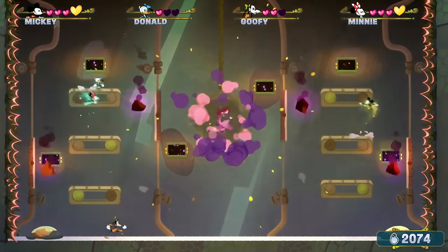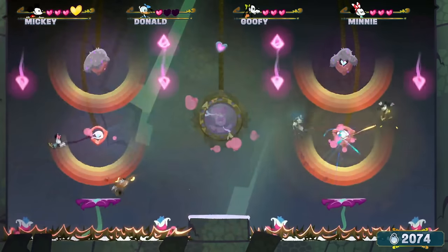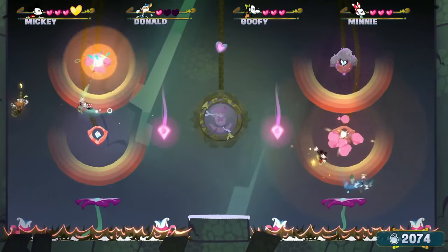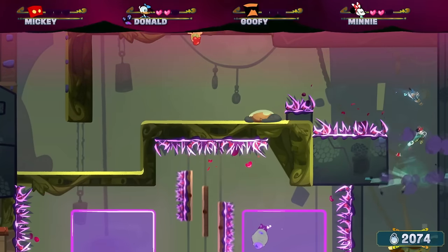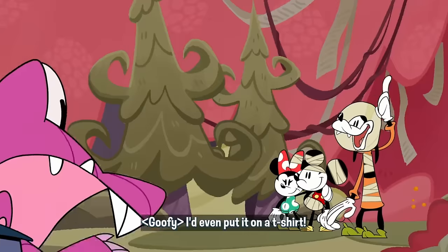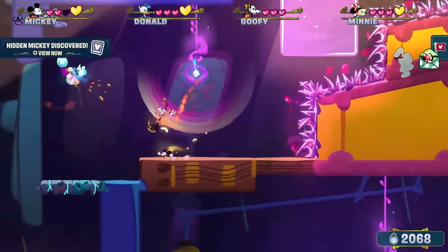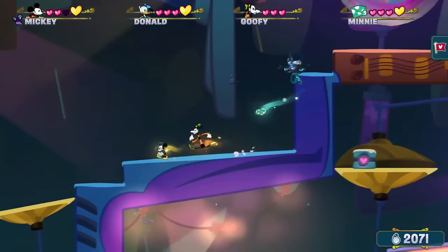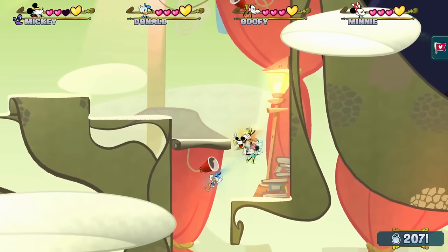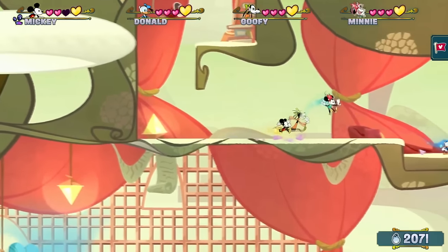Disney Illusion Island takes inspiration from Mickey Mouse Illusion games like Castle of Illusion and World of Illusion and modernizes it with brand-new hand-drawn art and four-player co-op gameplay. It's kind of like a Metroidvania but with no combat — you'll do a lot of exploration, dodging enemies, and learning new abilities to reach new areas. I've had a lot of fun playing this with my daughter, and it's one of my favorite couch co-op games from 2023.